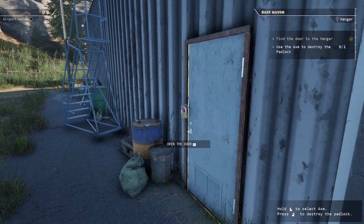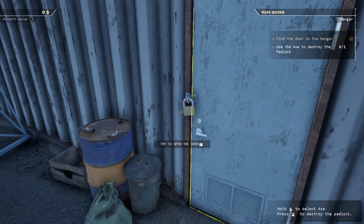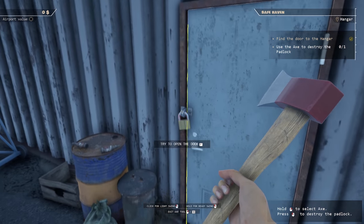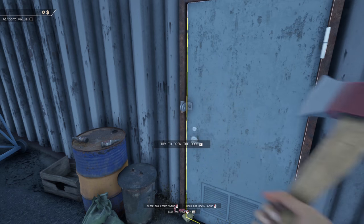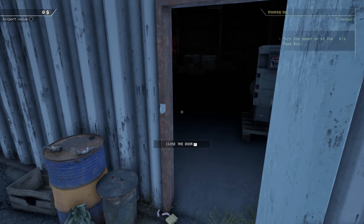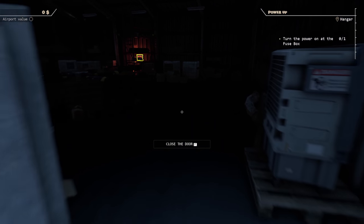Here's our airport. F to open the door - I think you need to destroy that first. The bottom right is saying hold the right mouse button to select the axe. There's your little weapon wheel, then just bash it with the left button. Crushed it! Well done - and we're going to our new building.